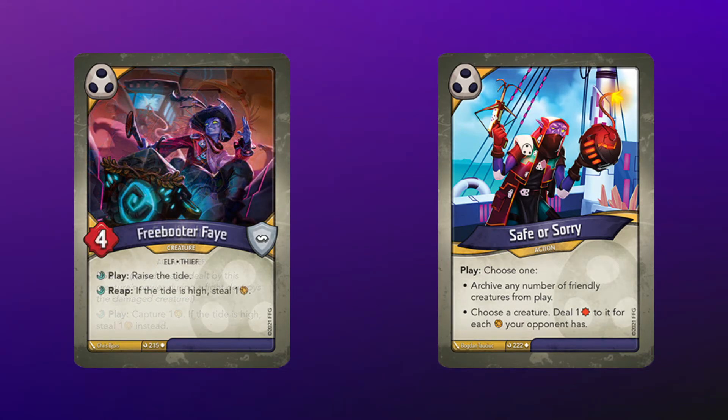We also have Freebooter Fae, which has a play effect that will raise the tide for you. So that could be a really good way to continue to raise the tide without having to take those chains.